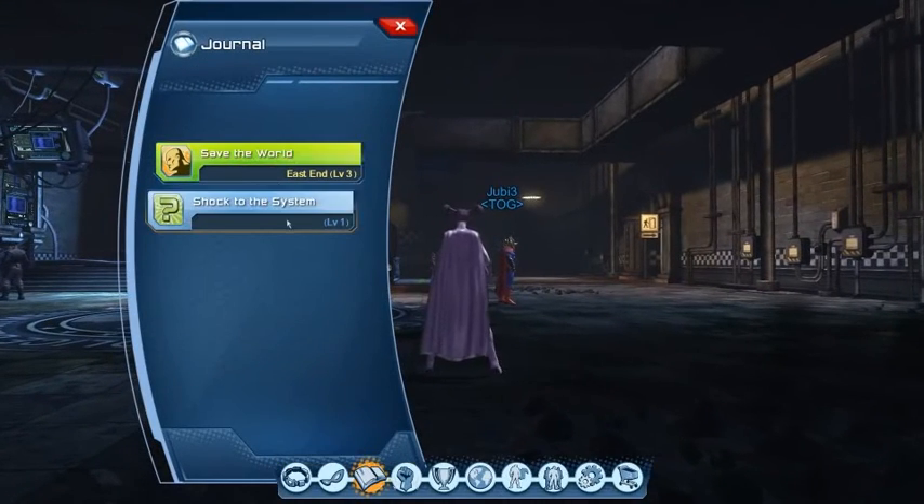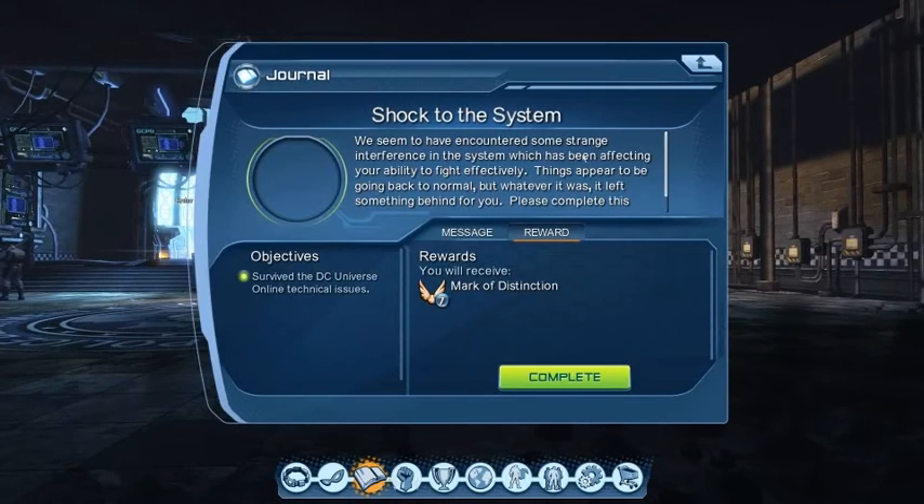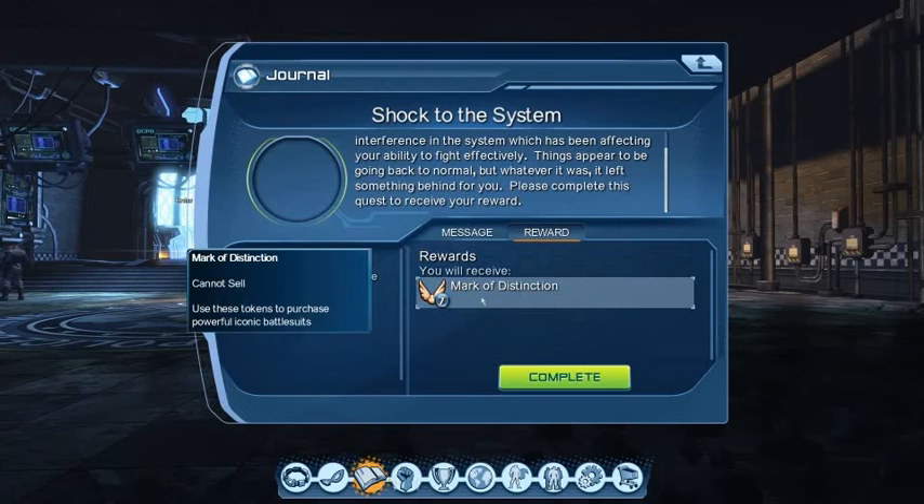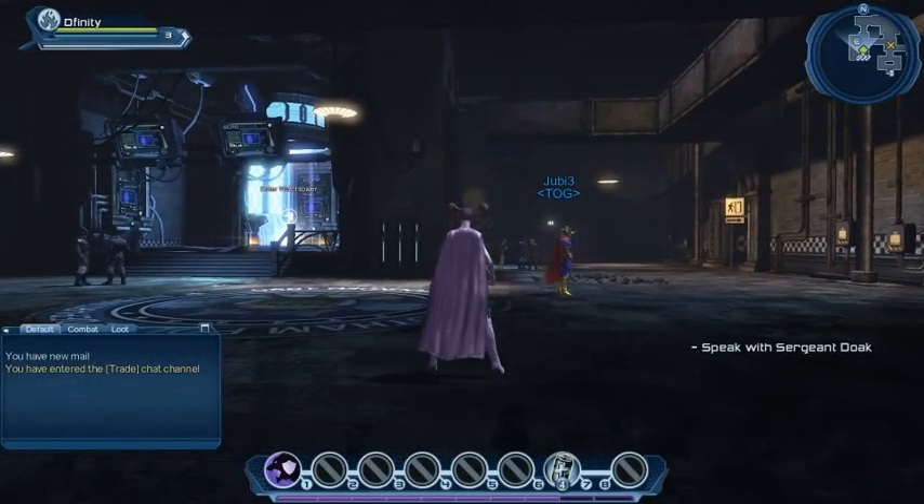Let's check our quest log. There's a quest called 'Shock to the System' — we encountered strange interference which affected our ability to fight effectively. This is 'Survived the DC Universe Online technical issues.' Unless you've been hiding under a rock, you'll know that all the SOE and Sony servers got hacked, meaning DCUO was offline for quite a few weeks. We're receiving a reward: seven marks of distinction and 50 XP to use for purchasing iconic battle suits.